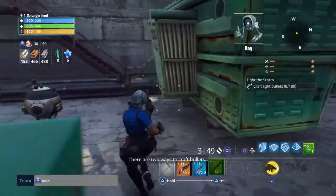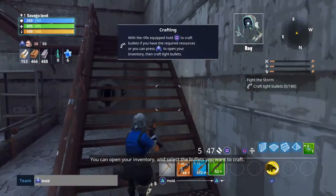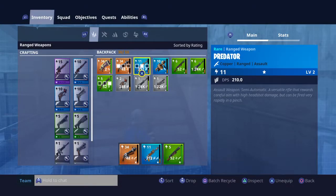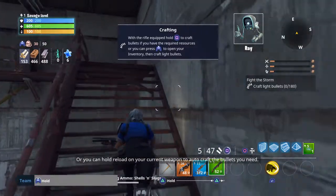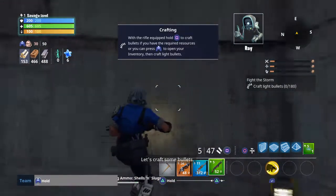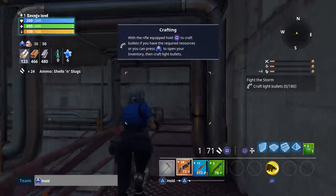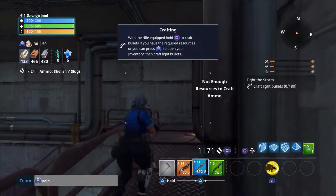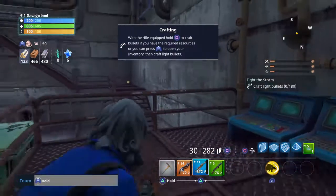There are two ways to craft bullets. You can open your inventory and select the bullets you want to craft, or you can hold reload on your current weapon to auto-craft the bullets you need. Let's craft some bullets. We did it!